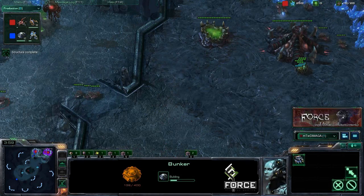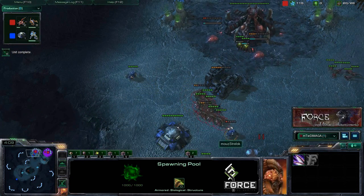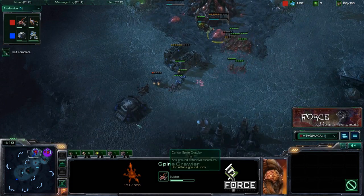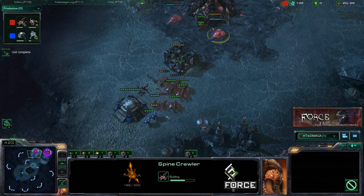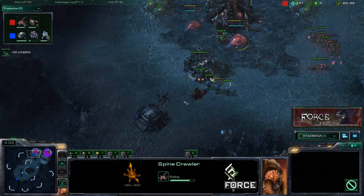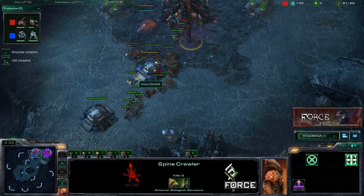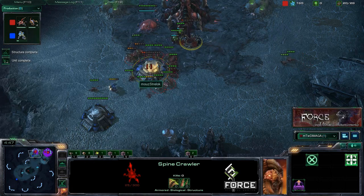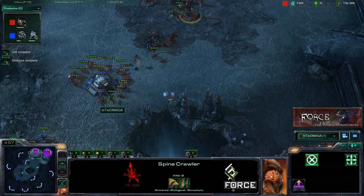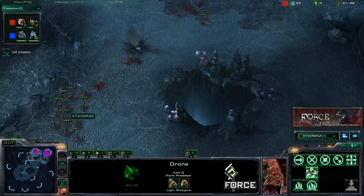At this point we need to prepare. As soon as that spawning pool comes up, forget what else you planned on doing — don't get that extractor yet. Get enough zerglings to be able to defend. He's got marines in the bunker, which is very hard to deal with. Place spine crawlers down in a safe position away from that first bunker placement. Your main engagement is going to have to come once those spine crawlers are up. Bring drones down as well — it distracts the fire of the marines, forces them to focus on drones, and keeps your zerglings alive longer.